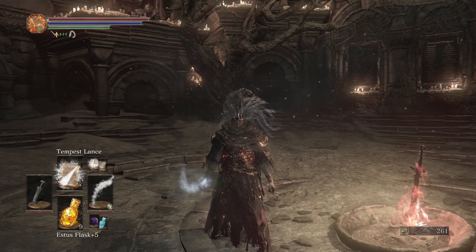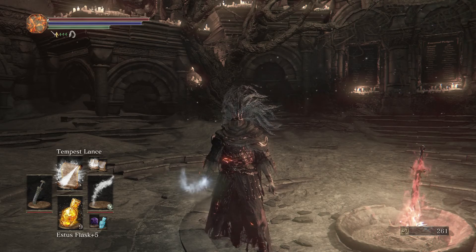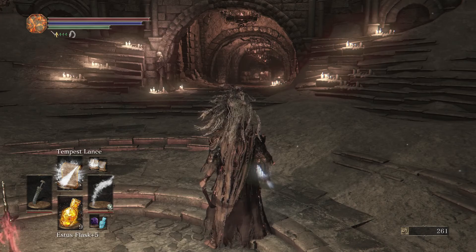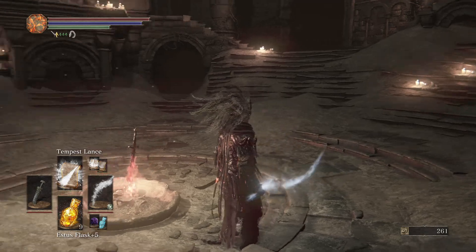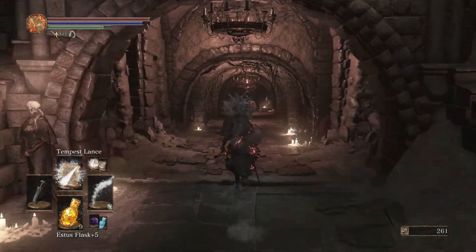Welcome back to some more Dark Souls 3 - the Convergence mod. Last time we had a lot of bosses get taken down. We took down the Stray Demon first, then the Royal Dark Wraith, and then the Undead Legion. And now it seems like we need to go to the Catacombs, so that will be our next destination.